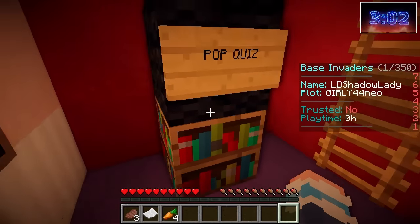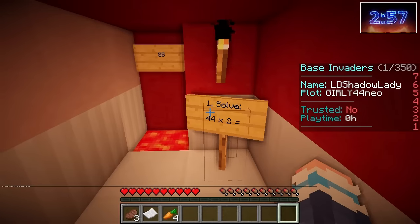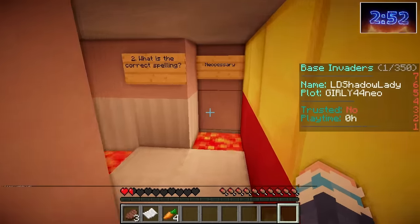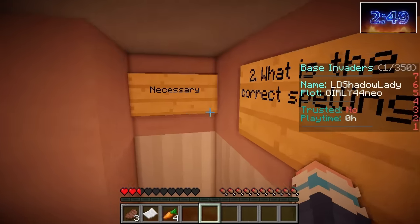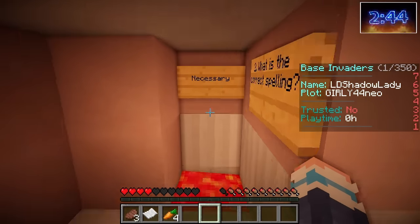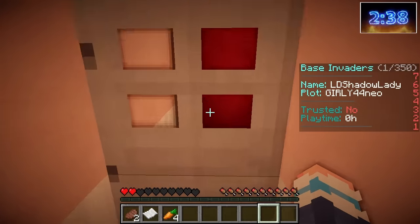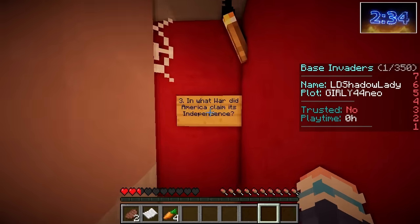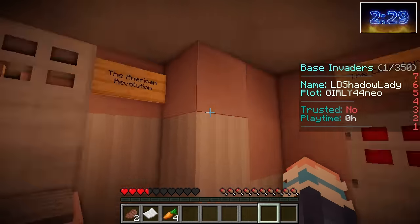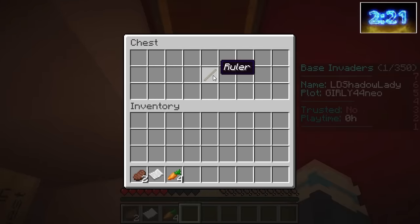Oh, this is the headmistress's office! Pop quiz — I love quizzes! Number one: solve 44 times 2 — 88. Yes, so easy! Oh, I nearly died! What is the correct spelling — necessary or necessary? I think it's this one. This is going to be embarrassing if I'm wrong. Oh yes, I was correct! One more question left — I'm running out of time! In what war did America claim its independence? The civil war or the American Revolution? I think it was the American Revolution! Yes! We got the ruler!